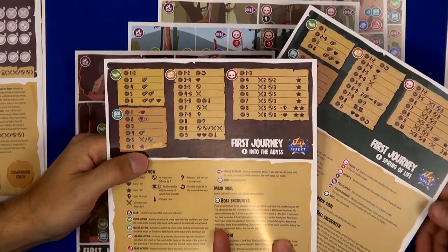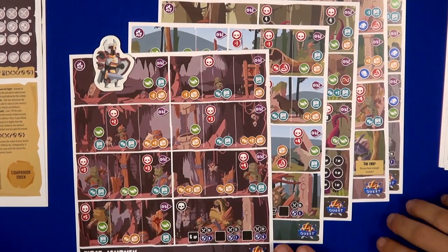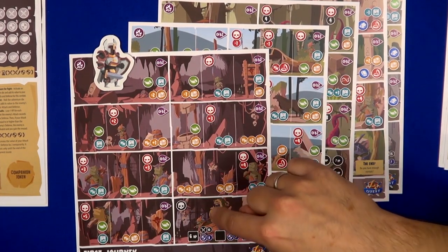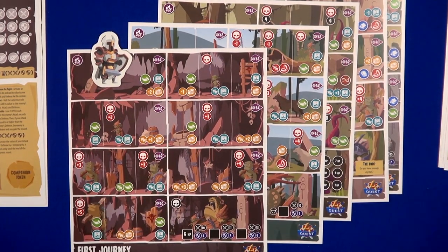Each adventure has some extra tricks inside when you fulfill the mission. Your goal is to start from a place and go through the dungeon to reach the big boss. It's all very nicely illustrated — it shows you your travel. It's like comics; it's perfectly suited to play with children.